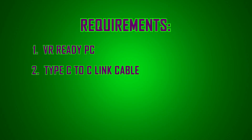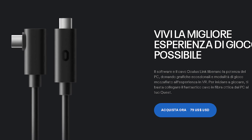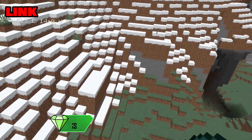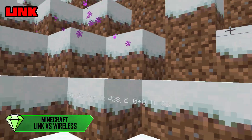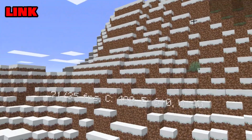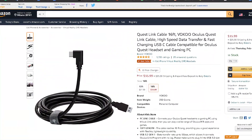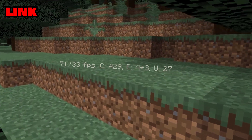Next, you need an Oculus Link cable. You don't have to have the official one — for example, I'm using a third-party cable. If you want to do VR gaming with a nice long cable, I have a 16-foot cable made for the Oculus Quest 2 linked in the description. It takes you to Amazon — it's an affiliate link — so if you need a link cable and want to support my channel, please go through that link.